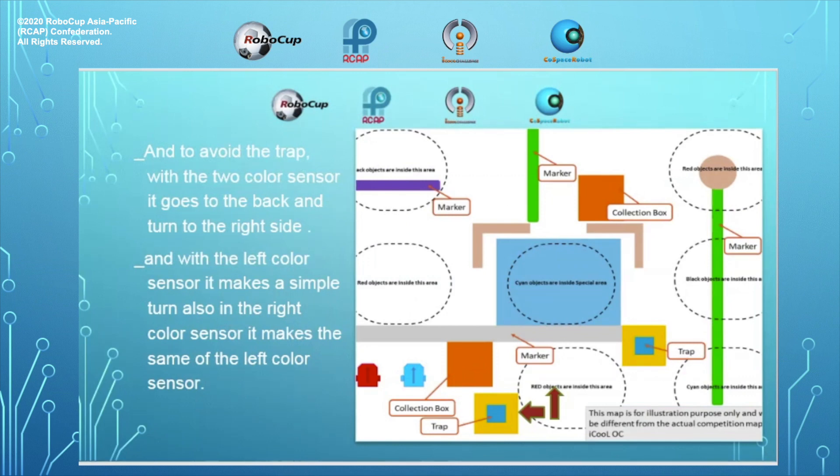To avoid the trap with the two color sensors, it goes to the back and turns to the right side. With the left color sensor, it makes a simple turn. Also, with the right color sensor, it makes the same move as the left color sensor.